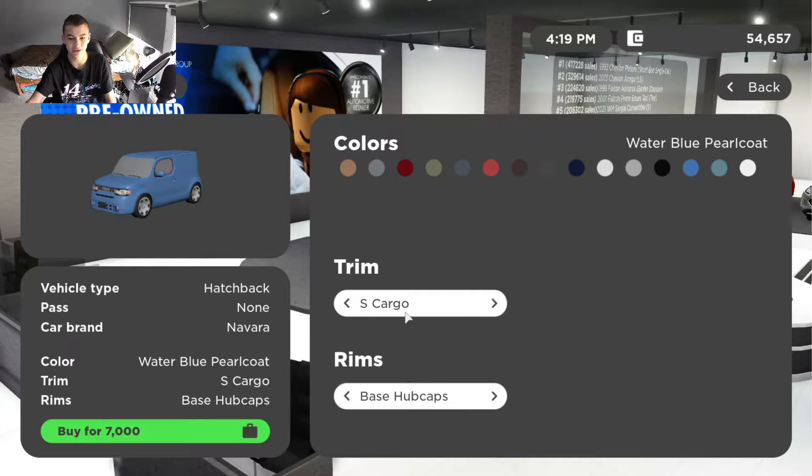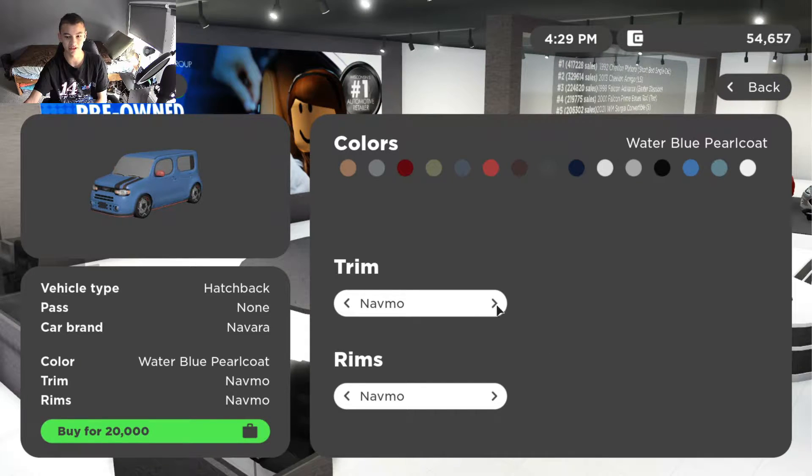The last updated car is the Nissan Cube — I've done a video on this one. Believe it or not, it comes in 12 trims total: the S Cargo for $7,000, the Nismo for $20,000. I don't think most of these trims actually exist in real life, but I think the developers just really like the Nissan Cube and decided to make things like a regular Nismo pickup truck version.